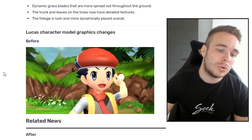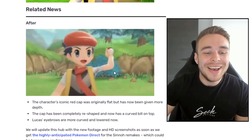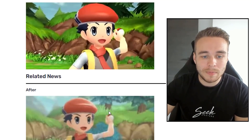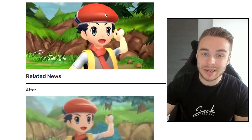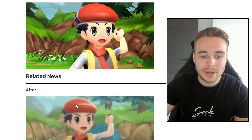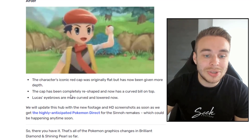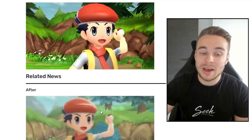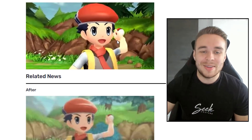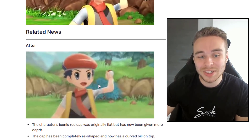Next up we have Lucas' character model graphic changes. The character's iconic red cap was originally flat, but now it's been given more depth and has been completely reshaped with a curved bill on top. Previously it looked like a red mushroom hat, whereas now it has proper structure. Lucas' eyebrows are also more curved and lowered now — before it kind of looked like a Mii character from the Nintendo Wii or Switch. Both of those details have been changed.